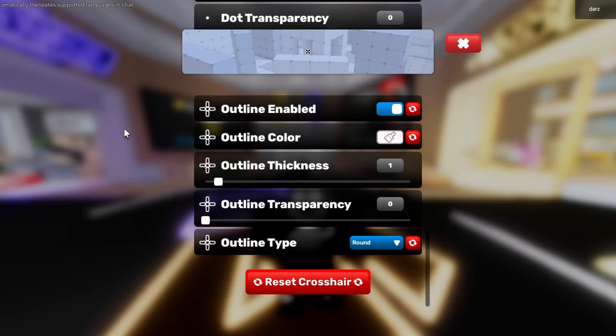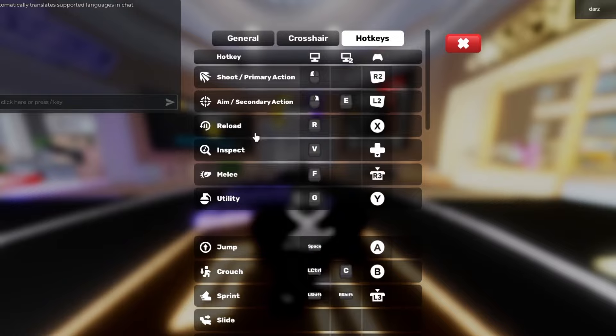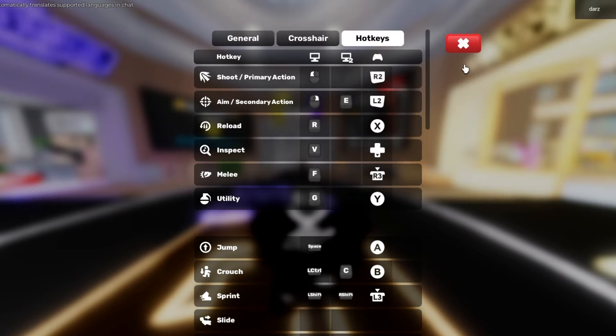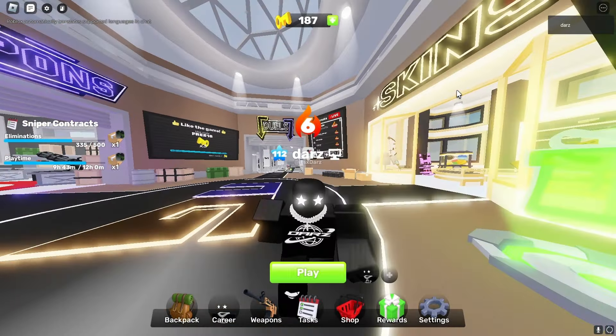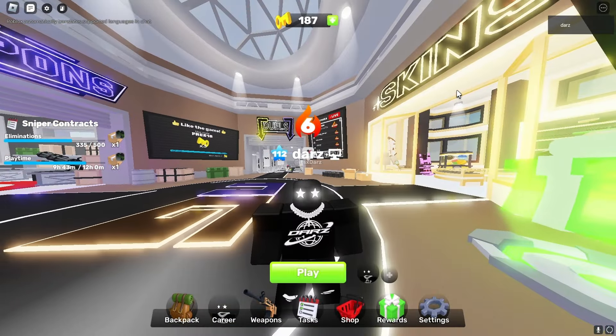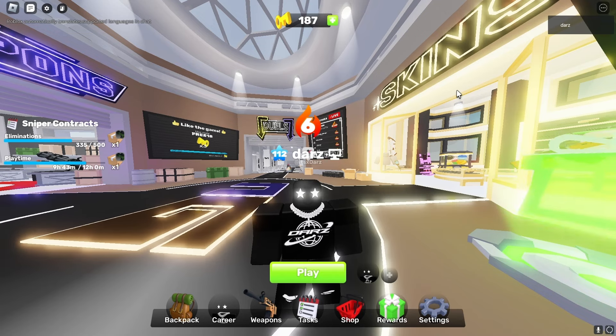The outline is what gives the whole white and black look: outline enabled, color white, thickness 1, transparency 0, round. I have the outline enabled — it makes the crosshair look more animated which suits the game. The hotkeys I didn't touch so I left everything as default. Those are my settings for Roblox Rivals — once you equip these you're automatically becoming a pro.